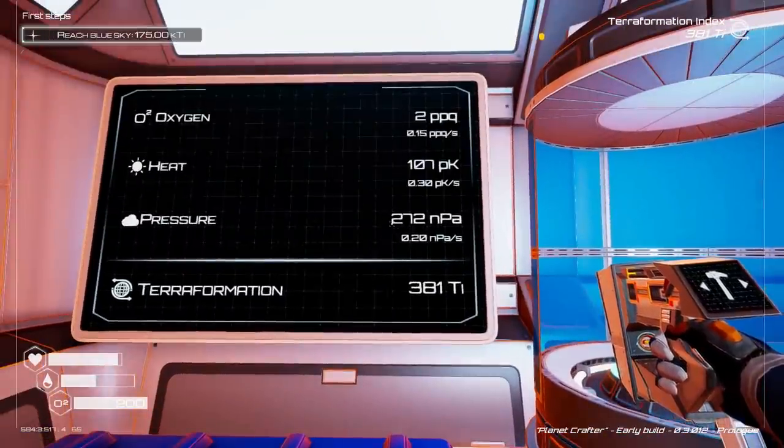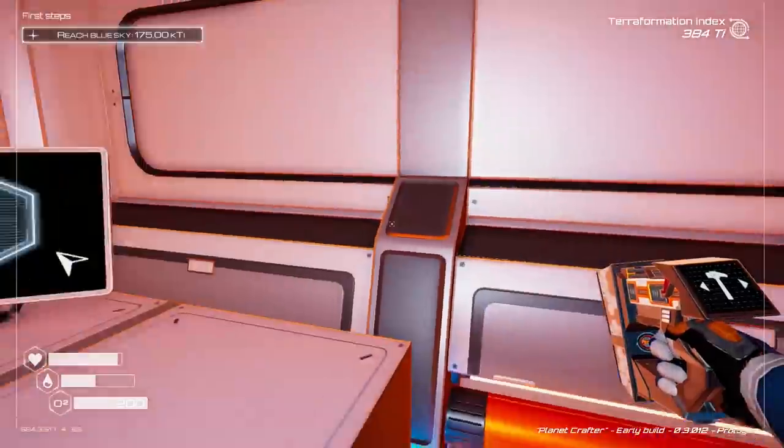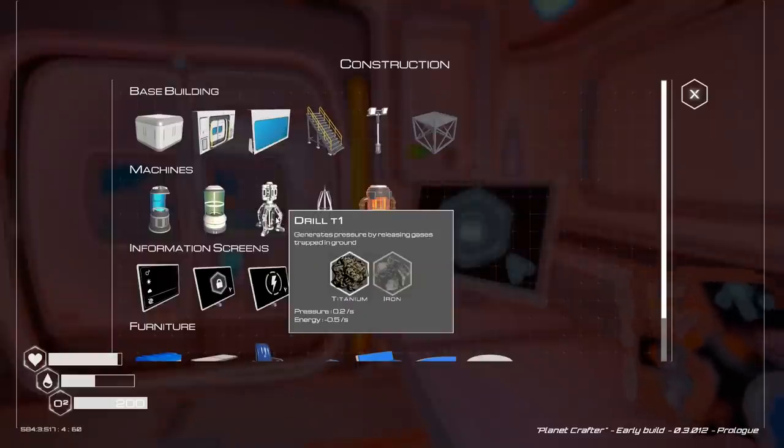Okay, 380 on the old terraforming. Oh nice. That's like ticking along. It's all pretty slow at the moment. So does the drill make... I use this energy and it increases pressure, because it releases gases.